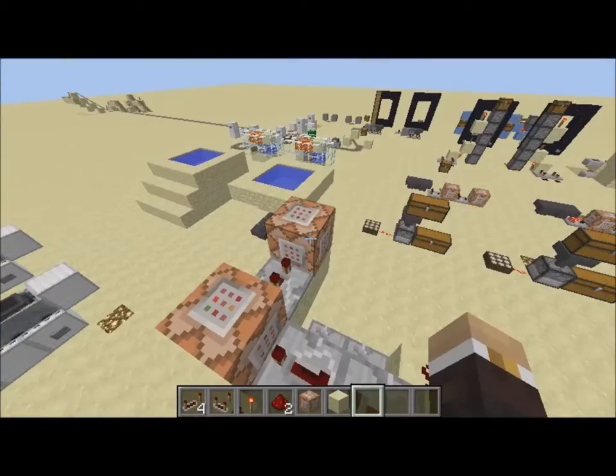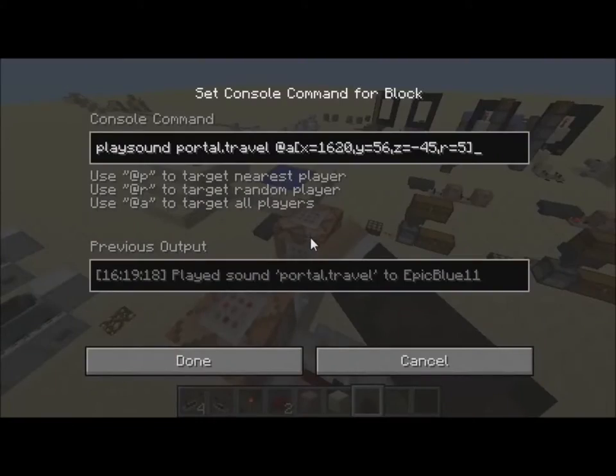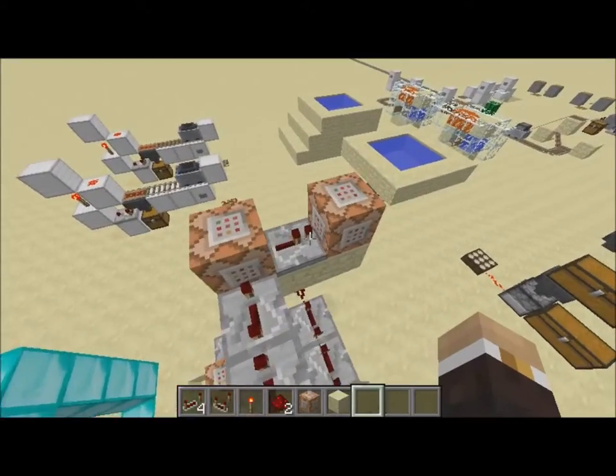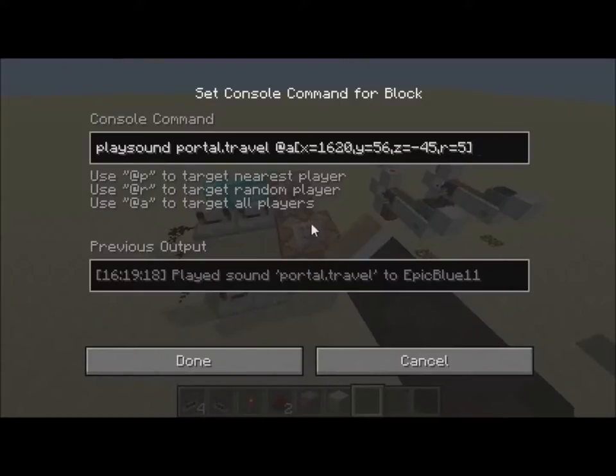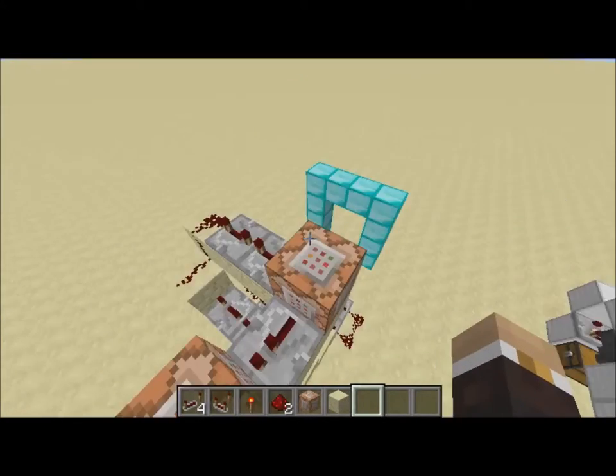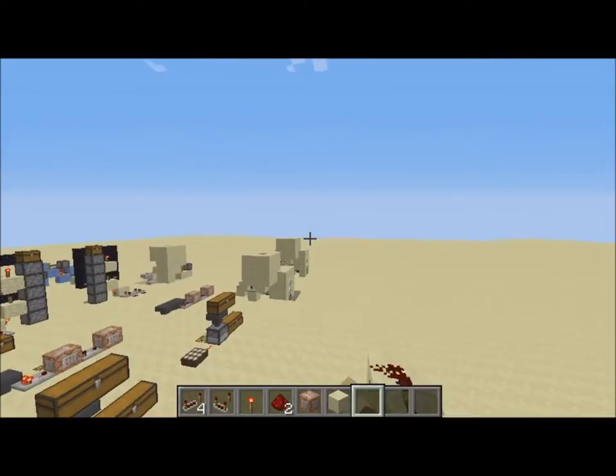After that it runs through this timer, then it teleports the player and plays them a sound. Both the sound and the teleport location are customizable. I changed the sound to portal.travel, which is kind of cool when you're done teleporting, and this will teleport me a couple blocks away.